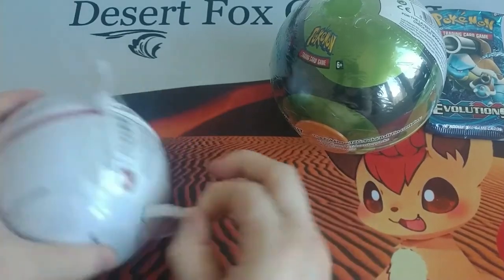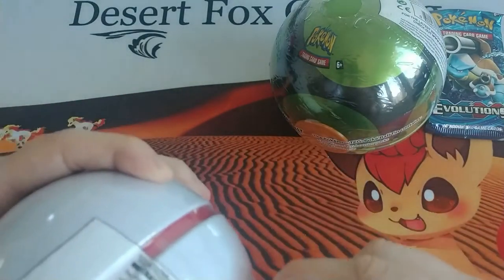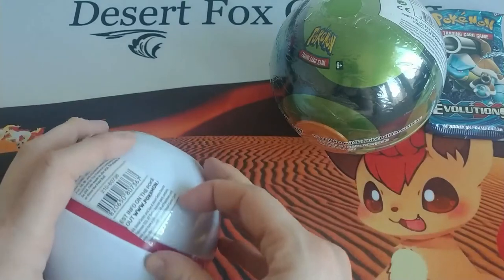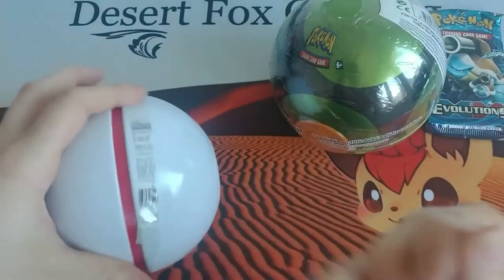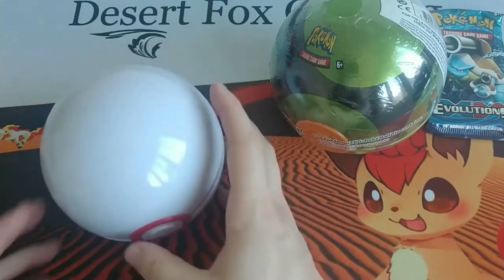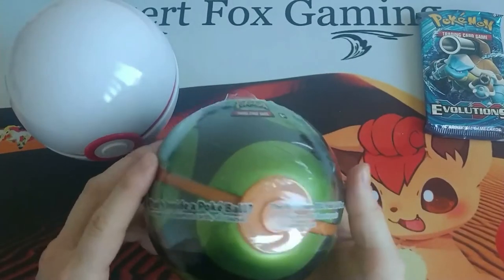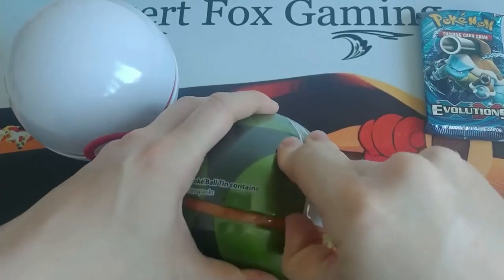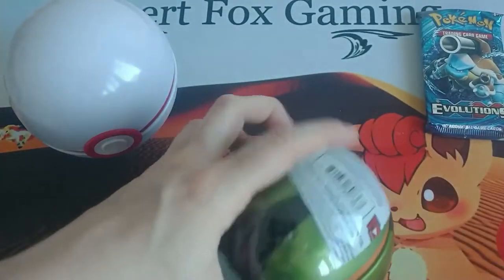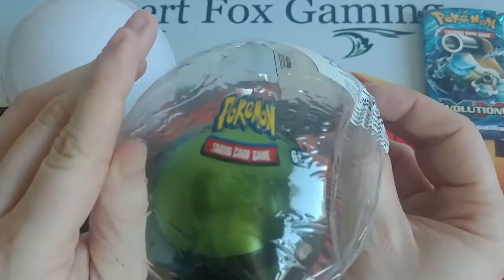All right. Make sure you recycle all you can, otherwise we're going to be killing the planet even more than we currently are. So as you guys know, these contain three booster packs, coins, and you also get to keep this wonderful metal tin for decoration purposes. So these were the new ones right here — the Duskball. They honestly should probably have their name on them somewhere just for fun. It looks like a little hat — the Pokémon card game logo has been squished right there at the top.